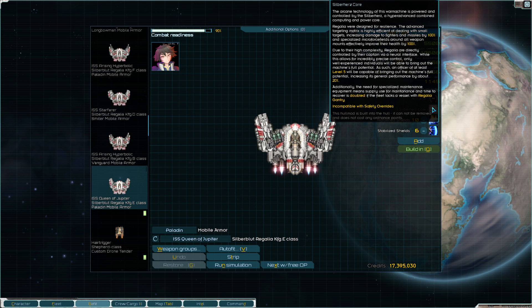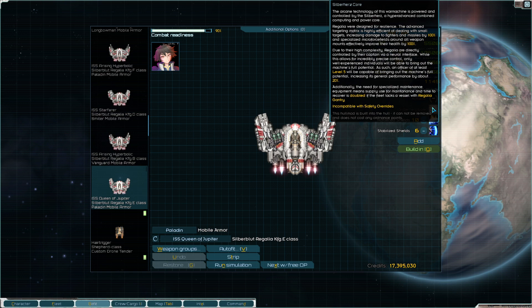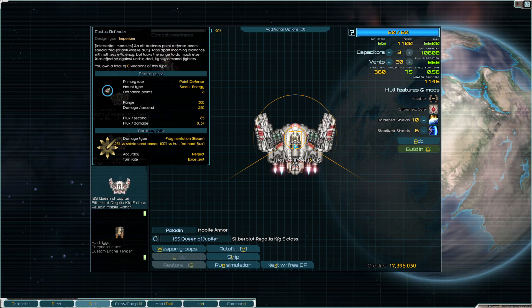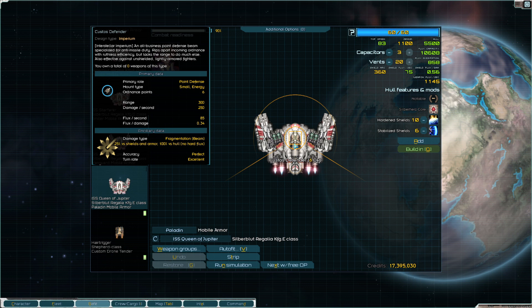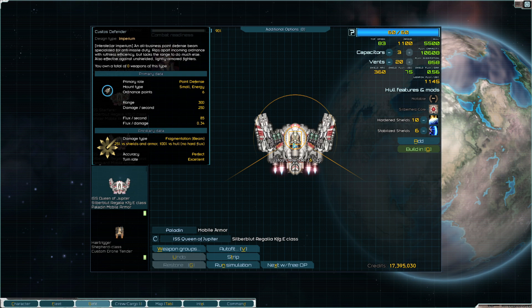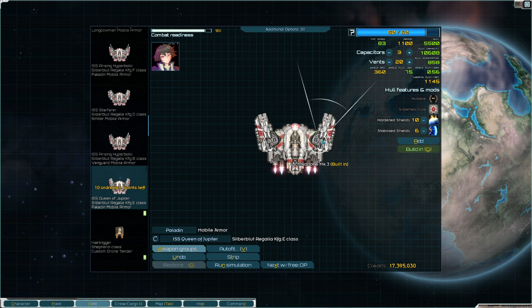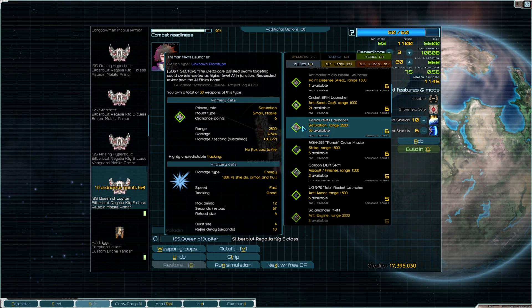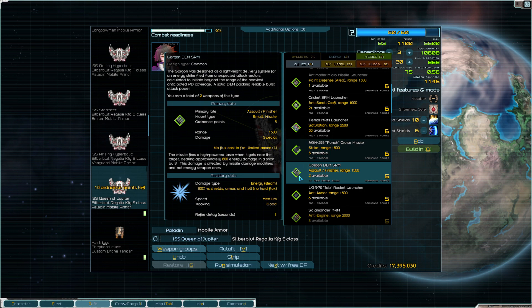Additionally, the need for specialized maintenance means supply use and time recovered is doubled if the fleet does not have the regalia gantry — but in fact it does. This is a beam that does a lot of damage, which might actually be good. Costos defender — can't take that off. Missiles: slapping some spike missiles on it, wouldn't that be fun? Tremors cruise missiles. You're using the gorgons, which are laser missiles — you could just slap jab rockets and make you a brawler.